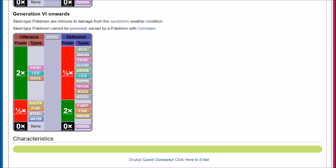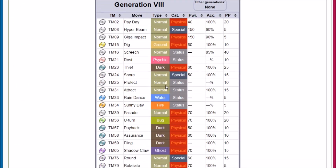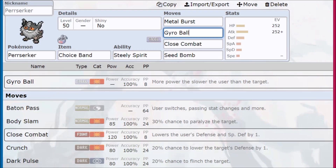So with 80 base power on Iron Head, let's look at some other moves Perrserker gets access to: Taunt, Hone Claws, Payback, Assurance, Fling, and Crunch. Crunch is going to be 80 base power, but Iron Head still does more damage than Crunch even when resisted. Super effective Crunch is 2x damage, which is still going to be less than our 2.25 times damage. So it has to be something super effective. We don't get Water coverage for Fire, we do have Fighting, and we do have Grass. So Close Combat against Steel-types, Seed Bomb against Water-types, and Gyro Ball or Iron Head against everything else.